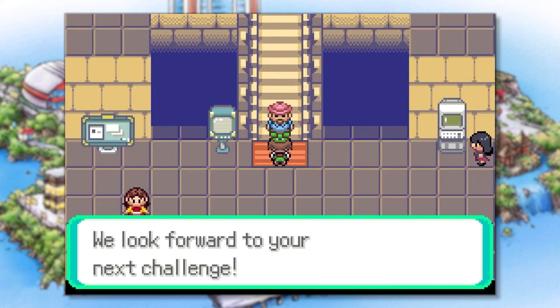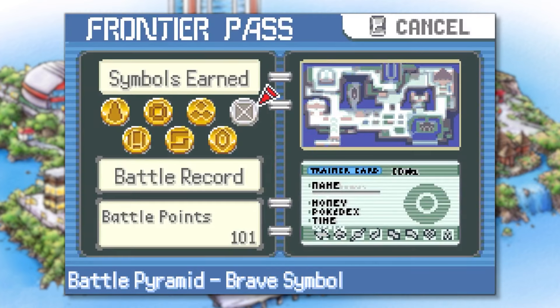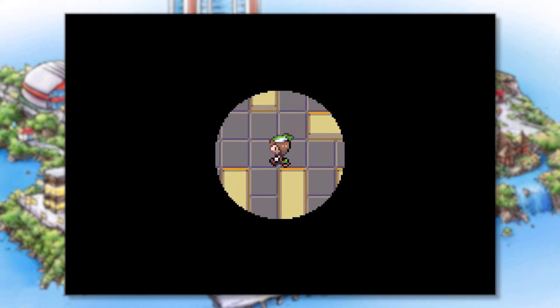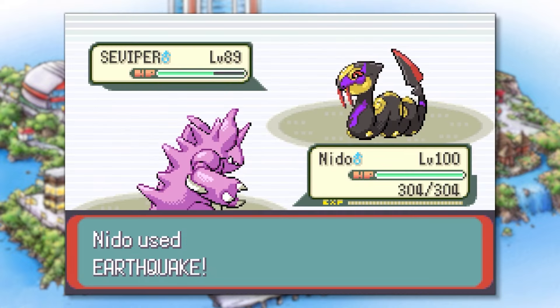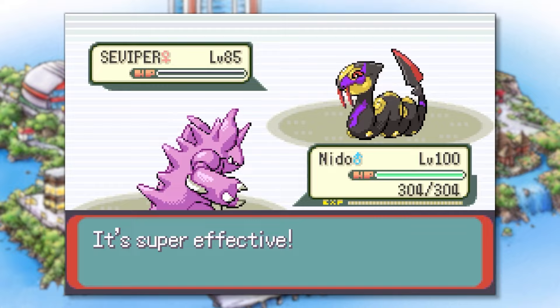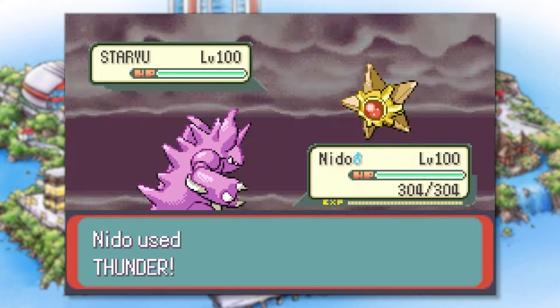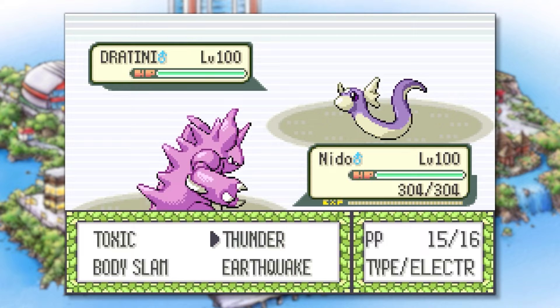We have a long trek ahead since we have to climb the Pyramid seven more times before battling Brandon again. This part was extremely difficult — it's easy to get lost in the dark, which increases our chances of getting knocked out by a trainer or even a random encounter. Let's just say this took me a while and had me wanting to pull my hair out. But after many, many trips through the Battle Pyramid, we finally reached our goal.